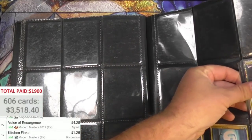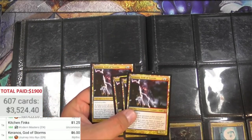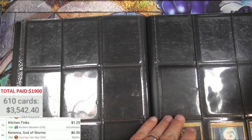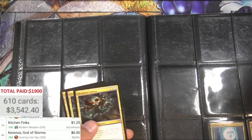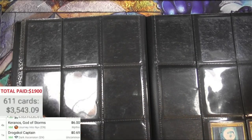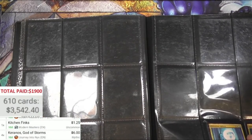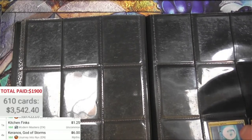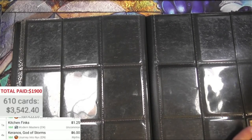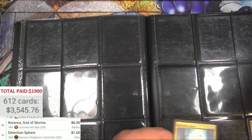Karanos - four of these, there's six bucks each. This used to be a buck fifty. Yeah, this binder is like ripping, so there's an argument for why I would take these out of the binder. Couple of Detention Spheres - and that's the wrong version.